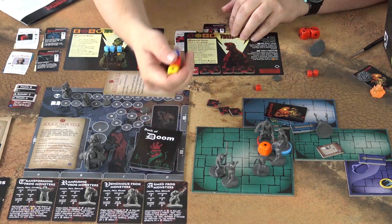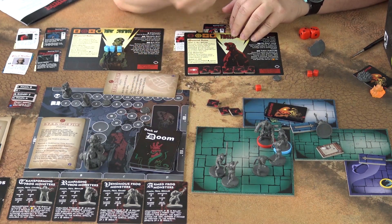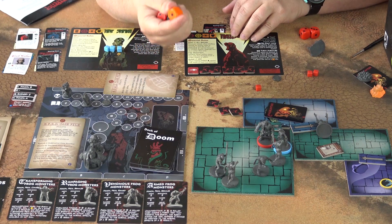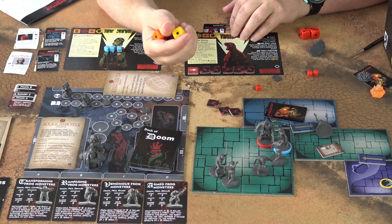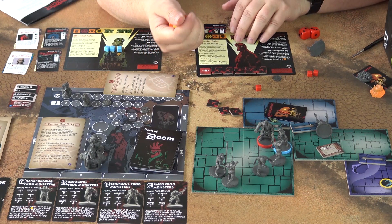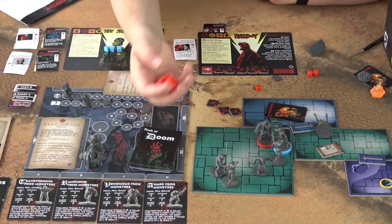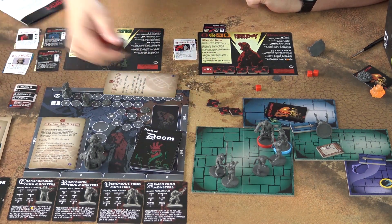To get a black die, you can upgrade your dice by spending actions, or your friends in the same area can assist you and upgrade your dice. Each die can be upgraded or downgraded only once. If you downgrade a yellow die, you remove it — you do not roll that die. There are also items like the ancient blade which allow you to upgrade a die during a close combat attack to a black die.